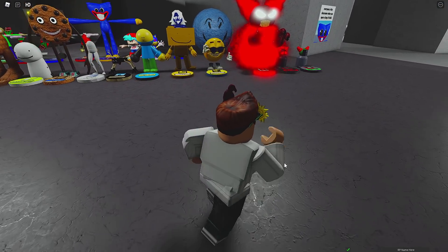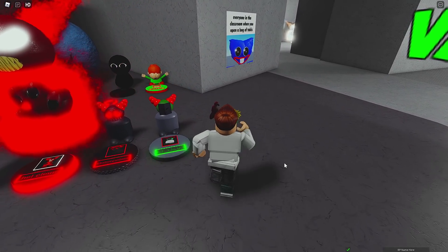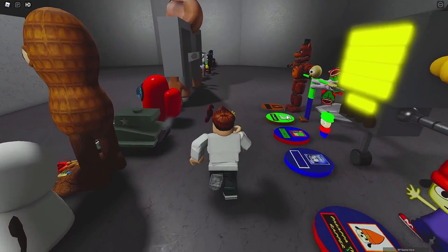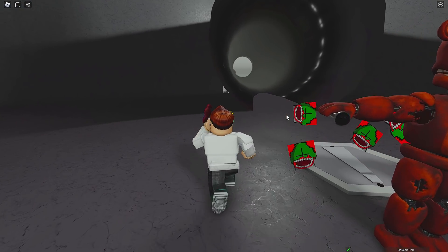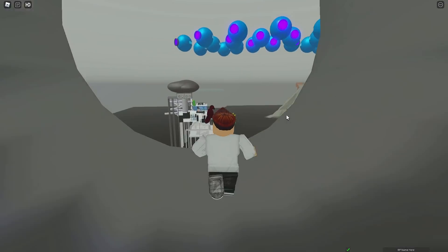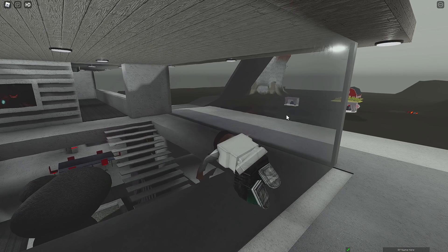First up is Cartoon Cat. This one's gonna take a little while to get to. You're gonna go back here, go through this little tunnel over here. Here we go — over here. Try to get as far as you can. You want it to propel you as far as you can.